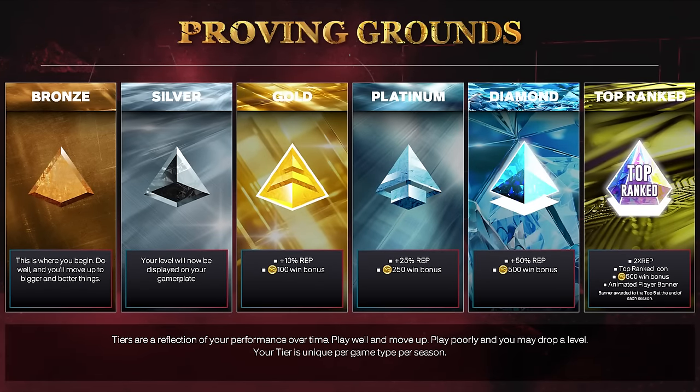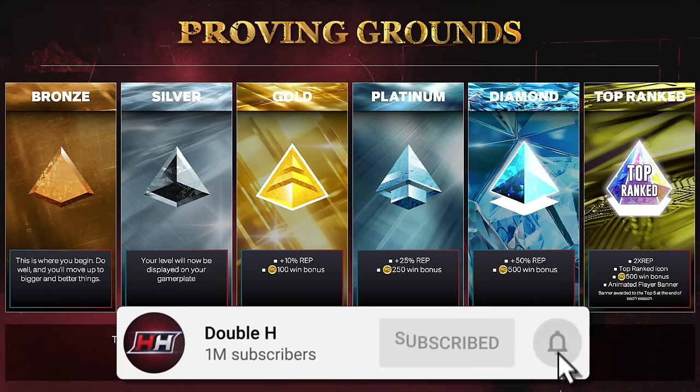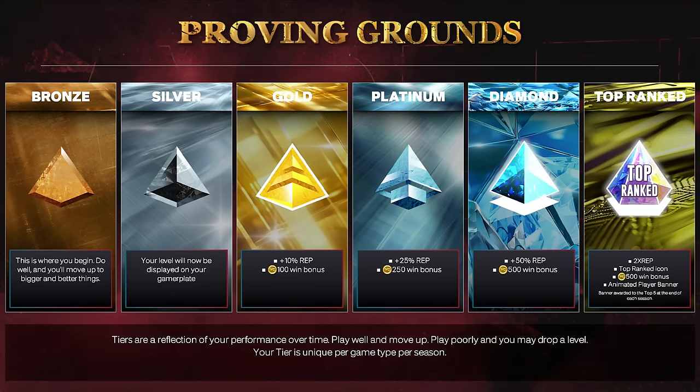Here we go — this is the new game mode I was talking about. I had to look at these screenshots before recording because I was so excited. I actually made a TikTok and YouTube Short like a year or two ago where I literally said this exact idea for a ranked mode. Everything I had about the potential ranked mode for 2K is literally in the game. They must have seen that video or something. Proving Grounds is the new ranked mode — we have Bronze, Silver, Gold, Platinum, Diamond, and Top Ranked.